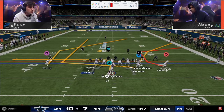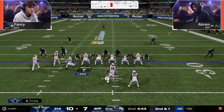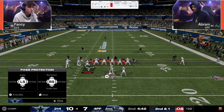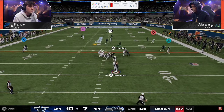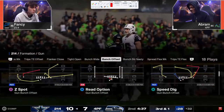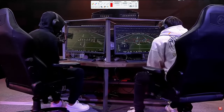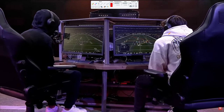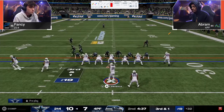We have a little high-low read here on the right side — the C route, almost a D-line pick very easily. This is truly why people run double mug. The pressure is so effective. If you can cover for two or three seconds, the pressure is very, very effective.